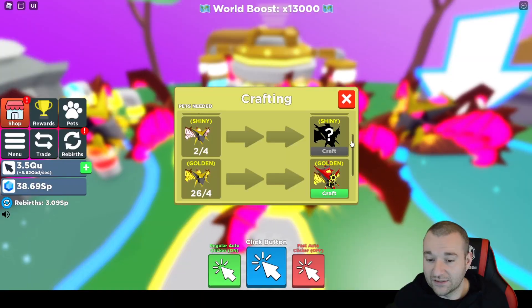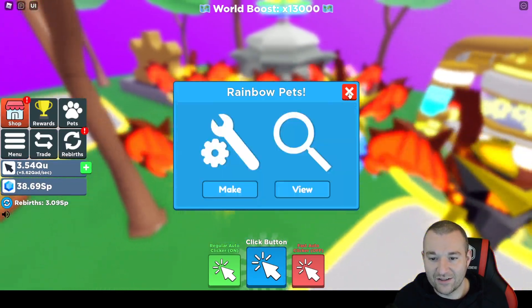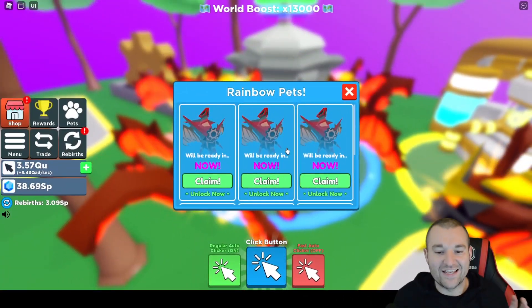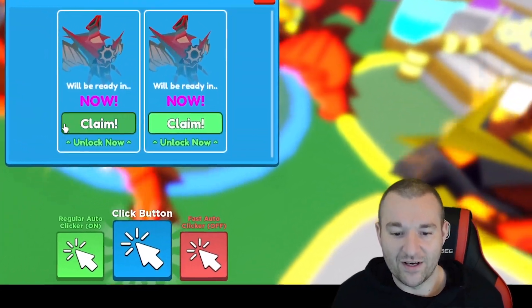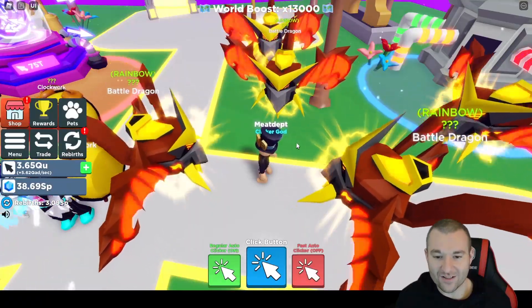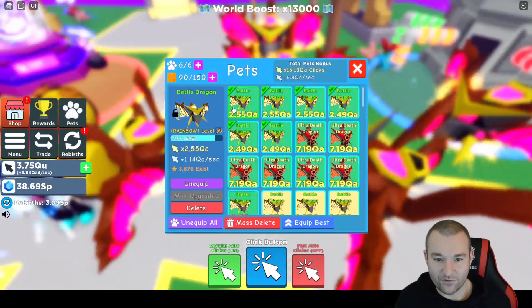I crafted a bunch of goldens and then in order to get the rainbow version, I just took those into the rainbow pet machine, and now they're all ready to claim. So we're going to claim six of the best fused, crafted, mythic legendary pets in the game. I can't wait to see the stats. Let's get them all and put the full team on right here today. If you think this is awesome, we're getting 803 TD clicks right now with this team. It's fully leveled.